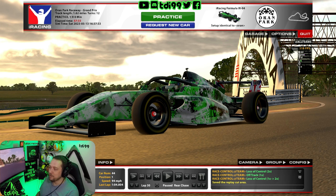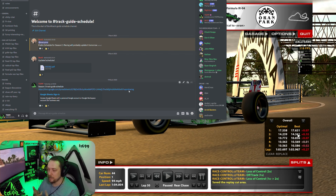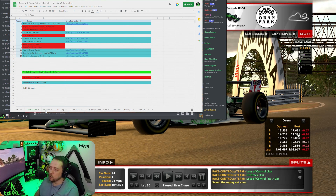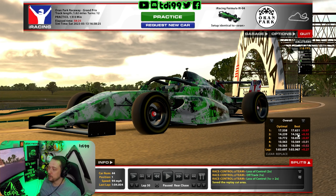Looking at the split times, the optimal lap is a 1:03.6 — so a couple of tenths to find, but those are my best sector times. You can narrow it down to a sector if you're struggling. Above my head will be my Discord link where the iLap, B-lap technology, and replay file will all be available so you can see exactly where I put the car and how I got this lap time. Don't forget to like and subscribe if you enjoy this video.